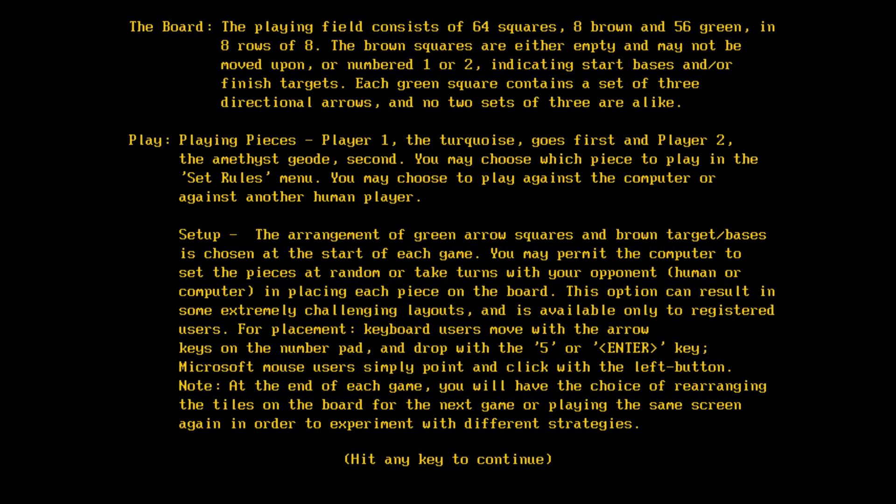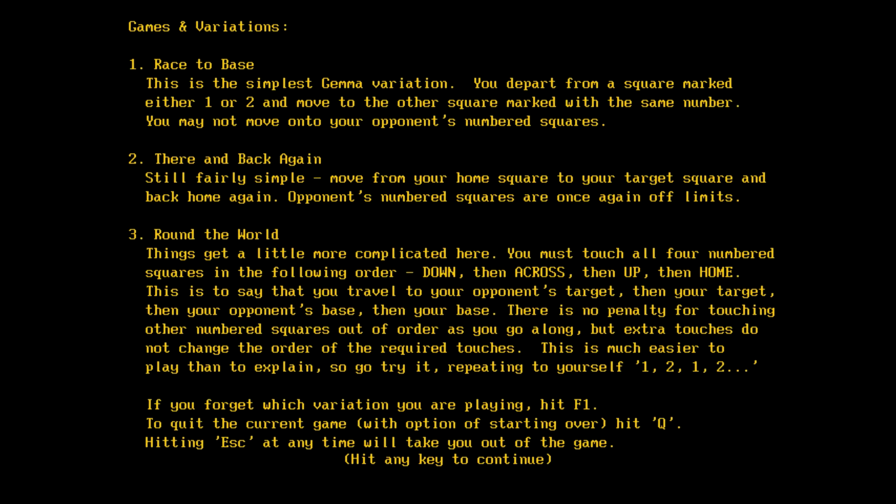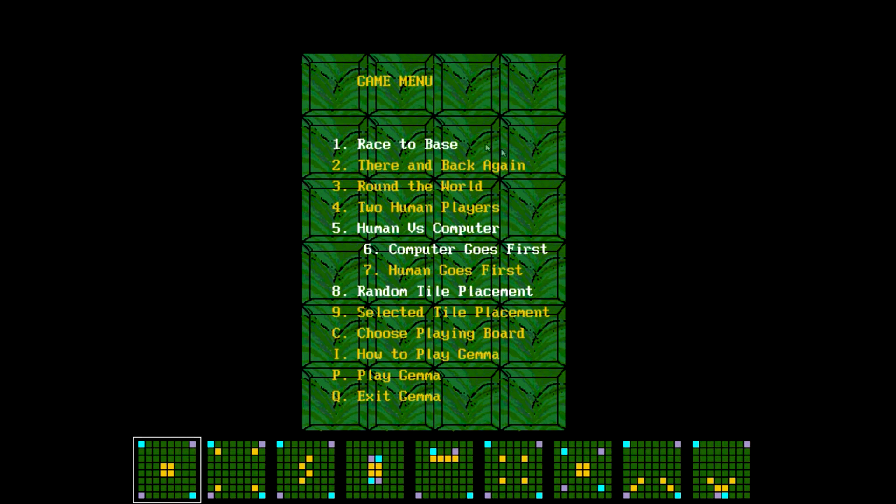Okay, out of play Gemma - that's probably important. So the playing field consists of 64 squares, 8 brown and 56 green, in 8 rows of 8. The brown squares are either empty and may not be moved upon, or numbered 1 or 2, indicating start bases and/or finish targets. Each green square consists of a set of three directional arrows and no two sets of three are alike. The playing piece for player 1 is turquoise and goes first; player 2 is the amethyst geode. You may choose to play against a computer or another human player. The rules here are actually kind of complicated - you've got three different modes which basically change what the goal is, and it comes down to which spots on the board you're able to move your pieces to, based on whether it's a brown spot or a green spot, because the green spots have arrows dictating what directions you can move.